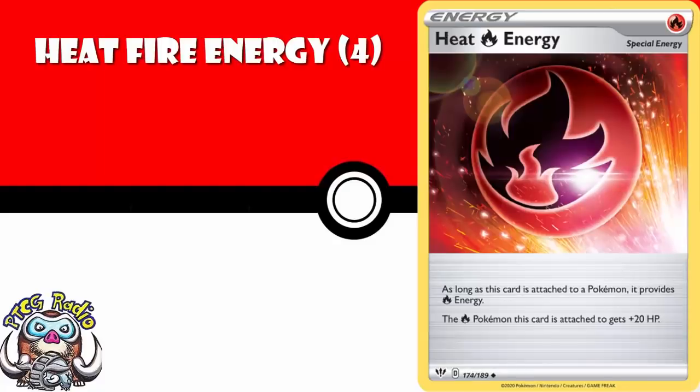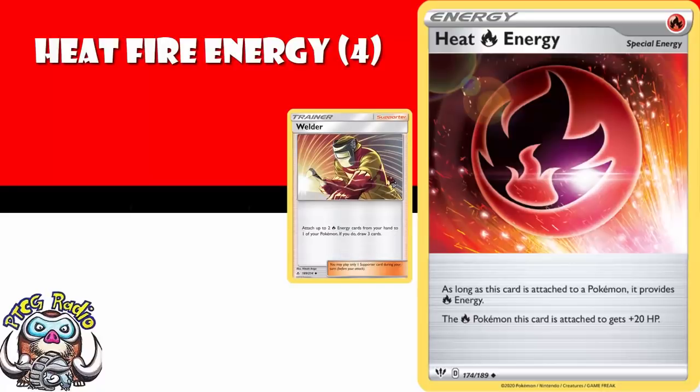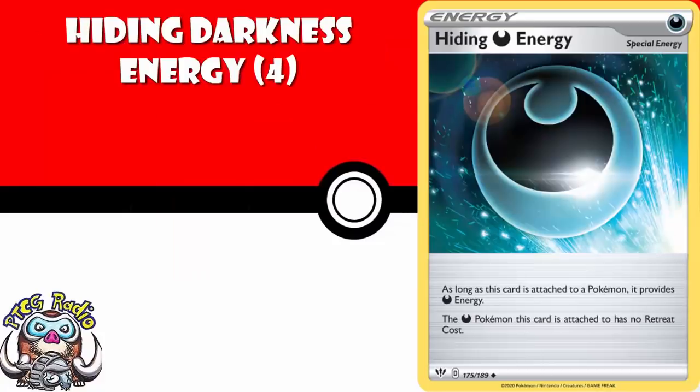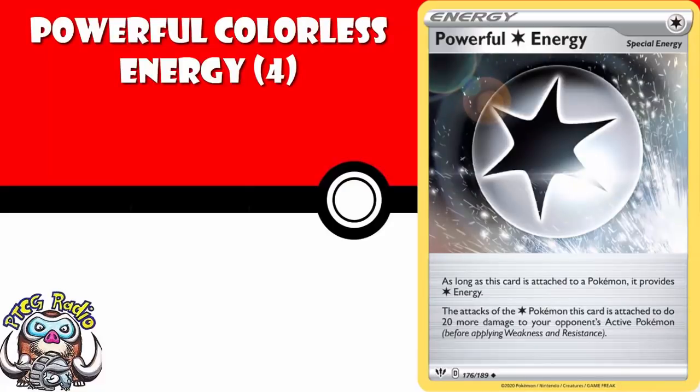Heat Fire Energy is a weird one — it gives Fire Pokemon an extra 20 HP, but it cannot be attached using Welder and cannot be searched out by stuff like Giant Half. But then again, that's all rotating in a year. I think you need four copies, but do bear in mind fire decks might not play this because they've got a lot of tricks that need basic energy. Four copies of Hiding Darkness Energy — you could get away with two here. It gives free retreat to Darkness Pokemon, and we know there are going to be decks that want to retreat for free, so four is probably best. And finally, four copies of Powerful Colorless Energy, which allows your Colorless Pokemon to do an extra 20 damage. When you're playing Colorless decks from now until this rotates, you're probably going to want Powerful Colorless Energy.